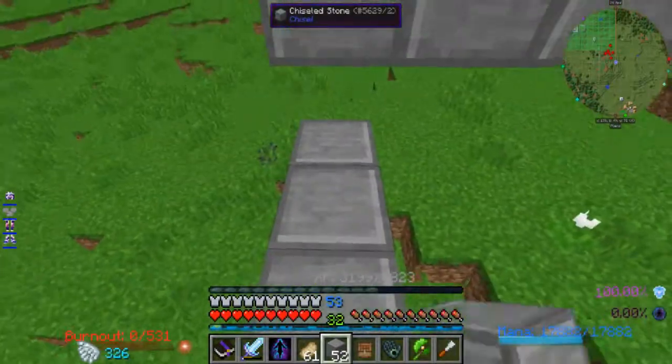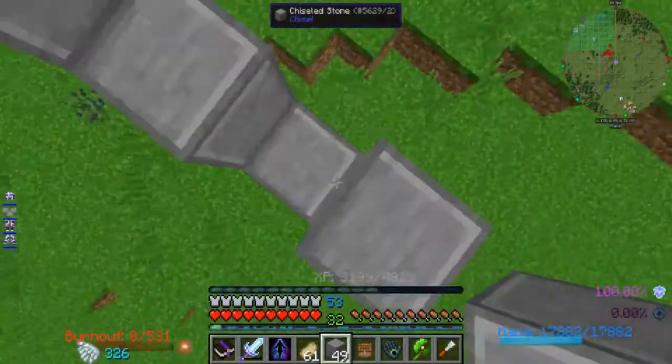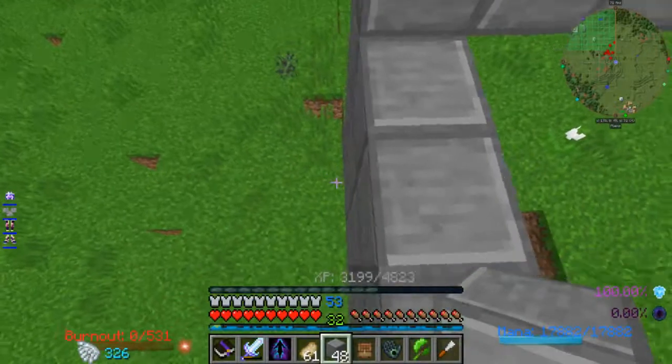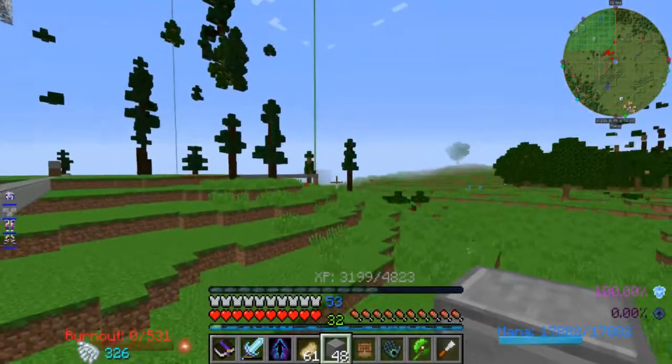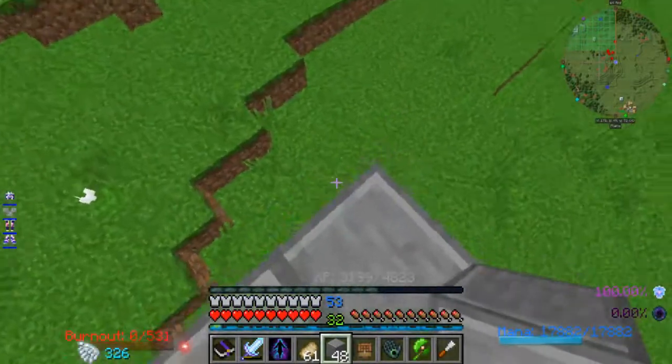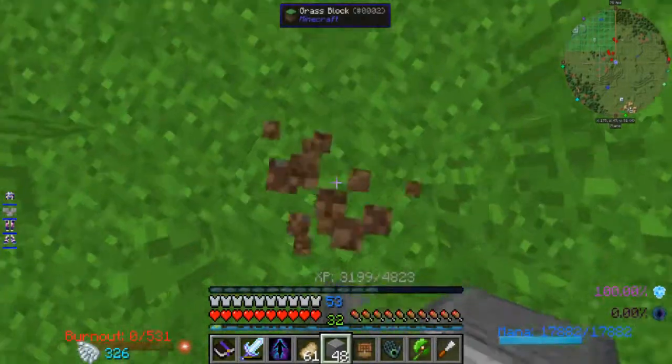I'm going to be using a similar architectural style as my other buildings — basically just having this chiseled stone here as my main foundation block. I do need to actually finish the blood magic place, because it's currently still just a sheer vertical line here. I do want to have it all sloped like the main building.